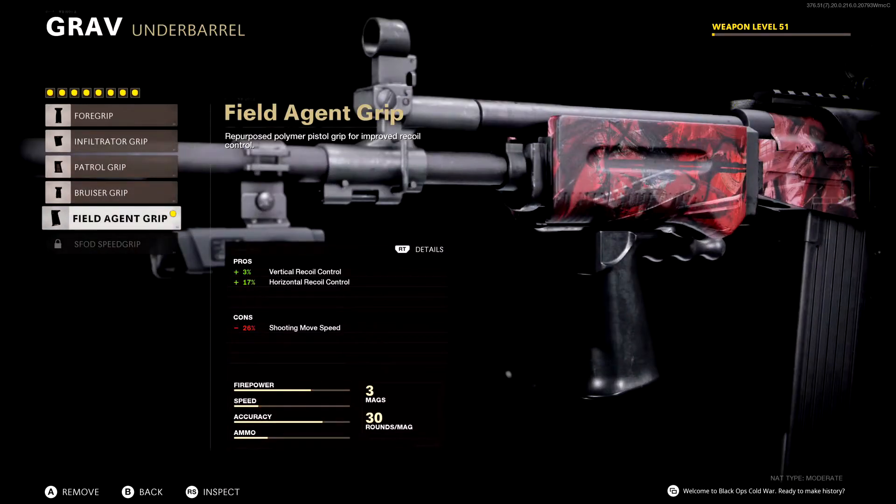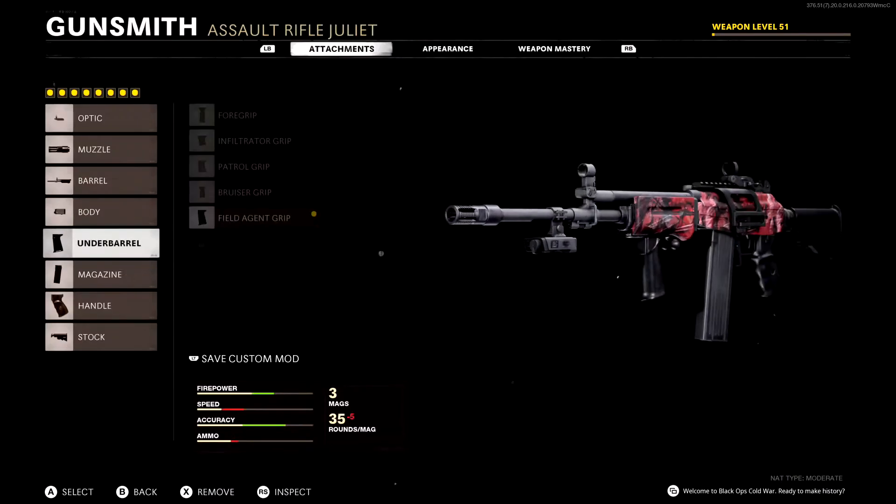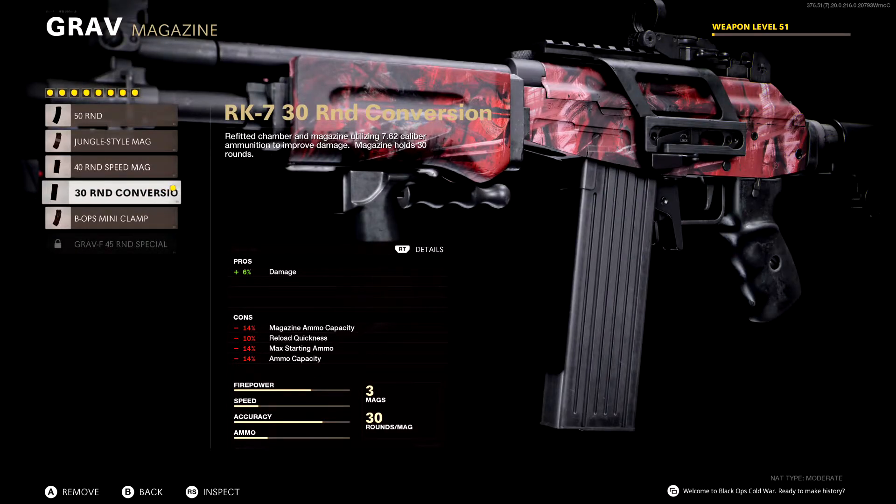I'm using the Field Agent Grip — I usually use this grip a lot on weapons that have high recoil or a lot of kick, and this gun is one of those. It gives you vertical and horizontal recoil control, making the gun a lot more accurate every time you shoot it. Obviously the shoot movement speed is reduced a ton with this attachment, but you're still going to be on target a lot more than usual by reducing that recoil.